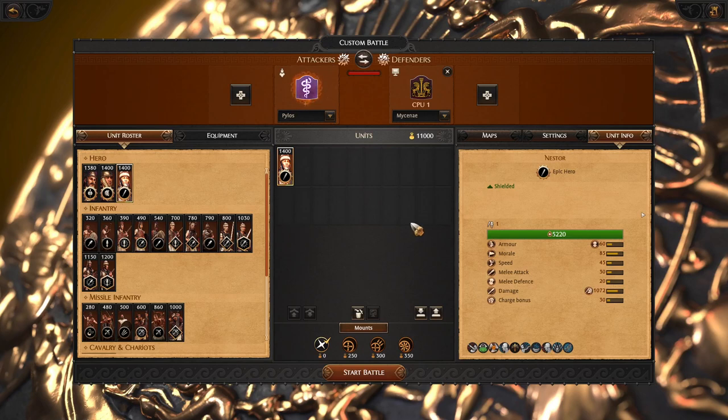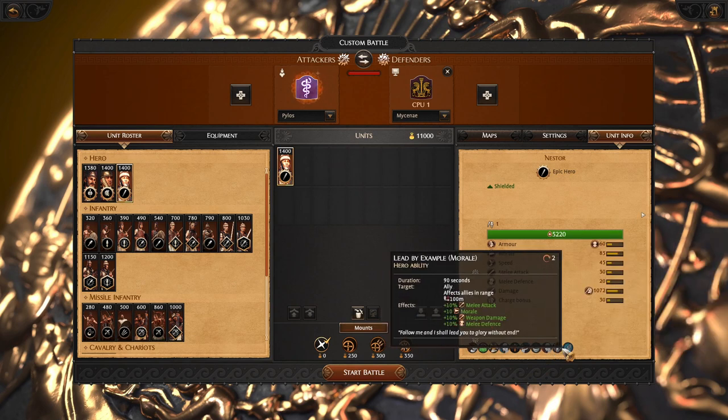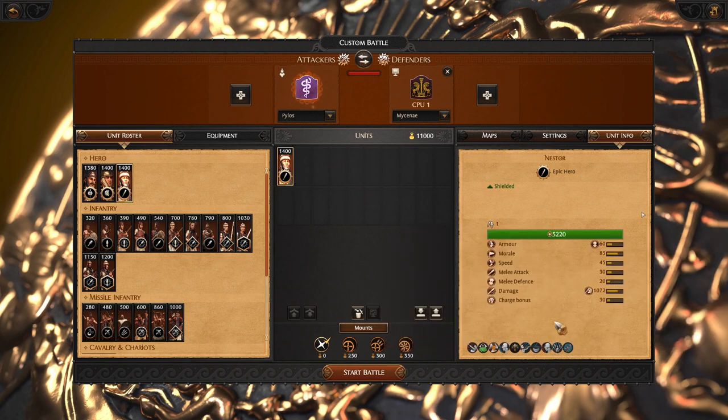Hello there! Arunar here and now we are going to have a look at the Pylos faction. Pylos is led by Nestor, a very weak hero which has a lot of abilities. He is able to spam abilities and he has Arista and rage generation.